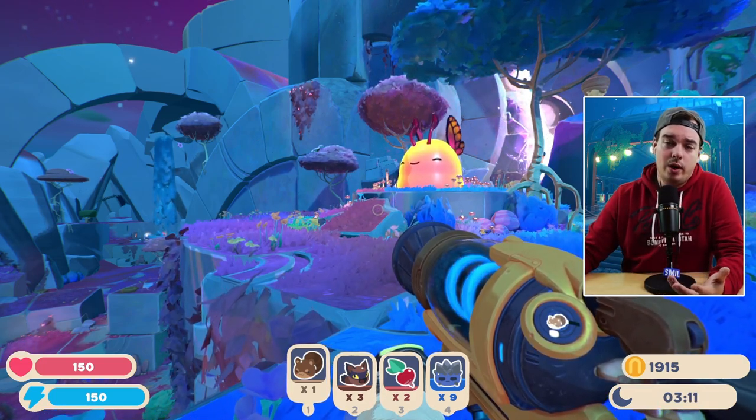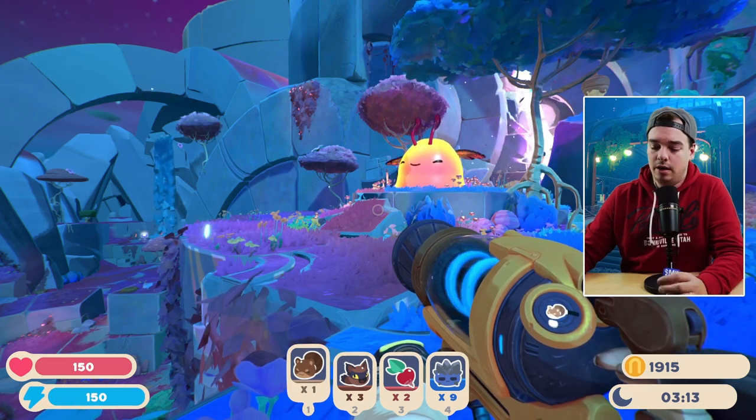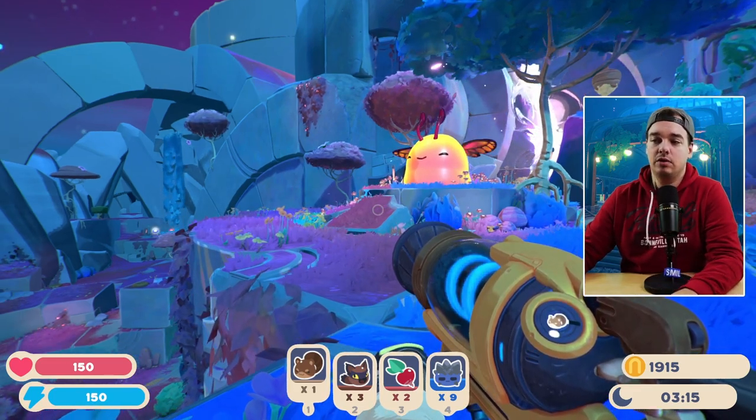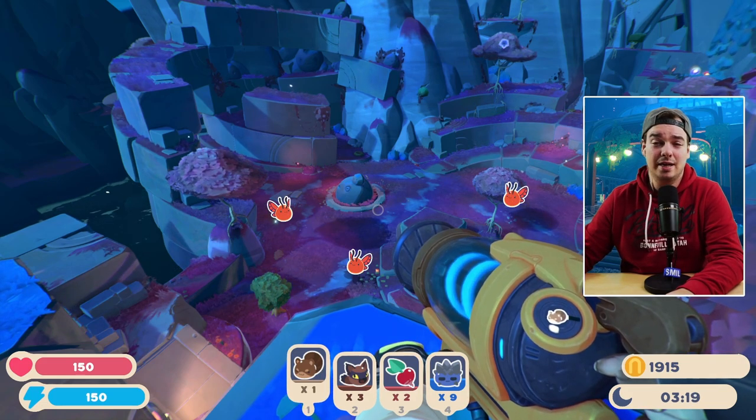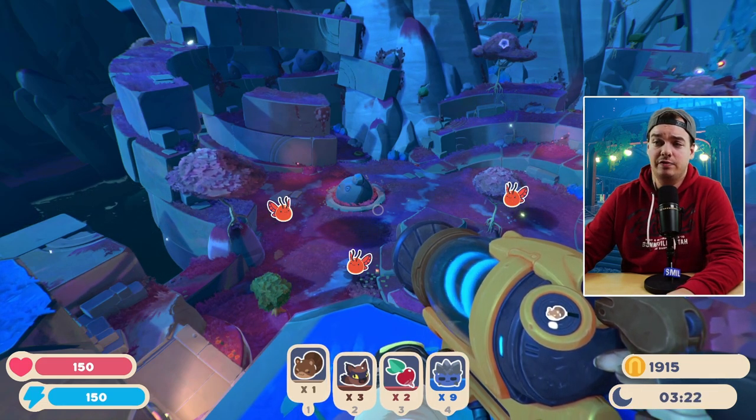So you're probably wondering, what is it and where do I find it? Moon Dew Nectar is the favorite food of the Flutter Slimes — actually, it's not just the favorite food, it's their only food. It's the only thing they eat in their base form.